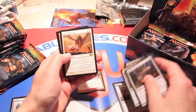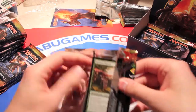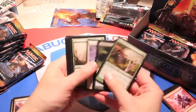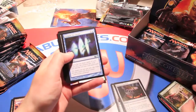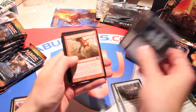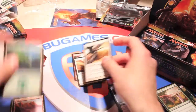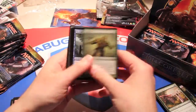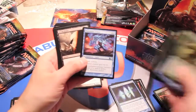We got a bubbling cauldron, staff of sun magus, sanguine vampire, and path of bravery — nice card. Then a glimpse of the future, very cool flavor, staff of the magus, barrage of expendables, and a seraph of the sword. No foil, interesting — definitely a core set rare, not bad at all, especially for limited.